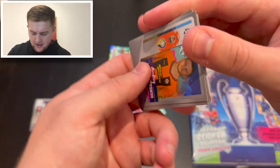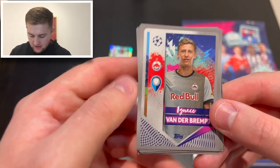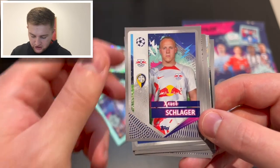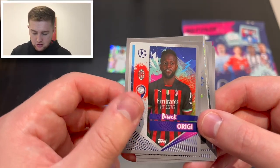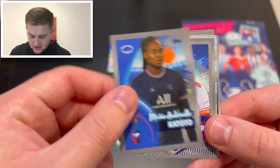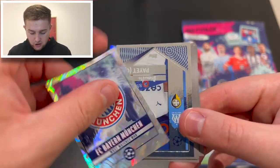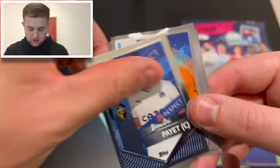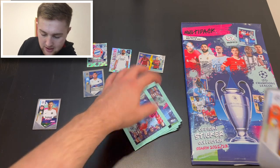Into another packet now. We got Tetteh Viotsky of Shakhtar Donetsk, Van der Brempt of Salzburg, Diego Costa of Porto, Xaver Schlager — the new boy at RB Leipzig, formerly of Wolfsburg — Mateo Kovačić of Chelsea, Divock Origi of AC Milan, and Maïssa Katoto of PSG from the Women's Champions League. Then Scherz of Ajax, a shiny Bayern Munich badge sticker for most matches won in the competition, and a Dimitri Payet captain sticker.